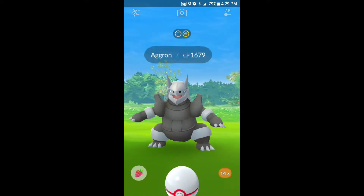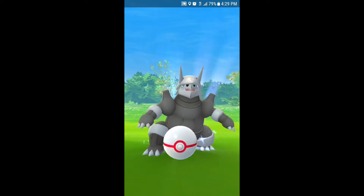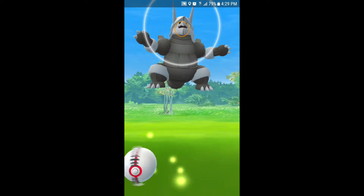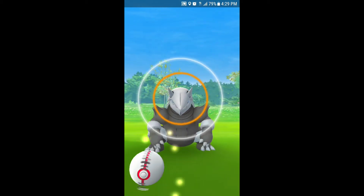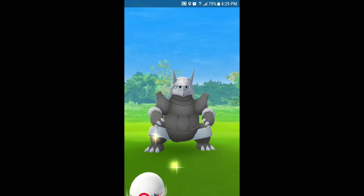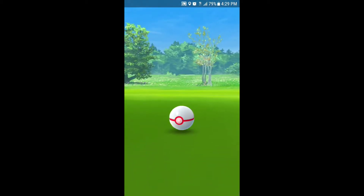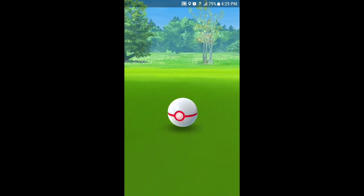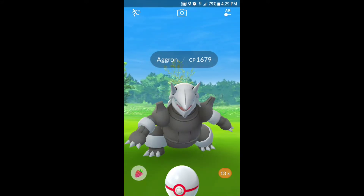Get into this one right here. Golden Raspberry — wait for the dodge. This one's got a big ring so it should be fairly easy. Wait for it to stop jumping, do its dodge... great throw! Got it — first ball! What? Already? First ball!